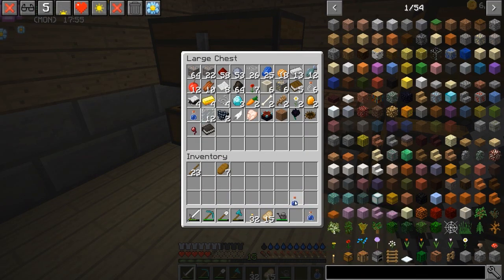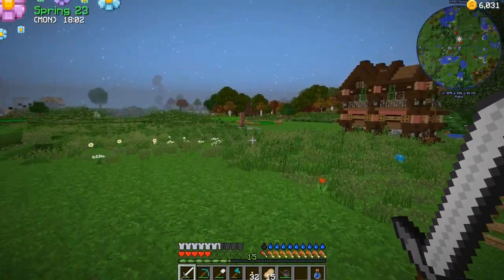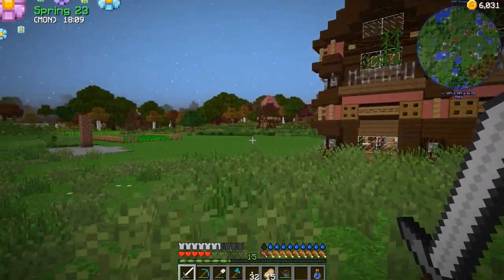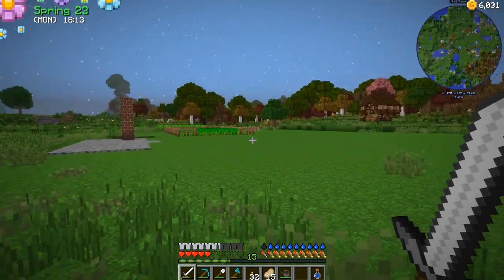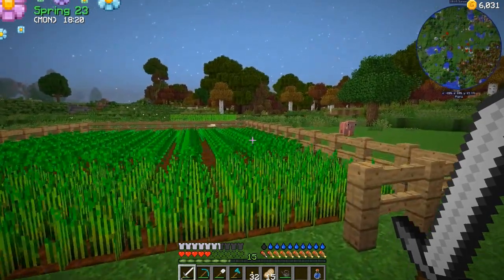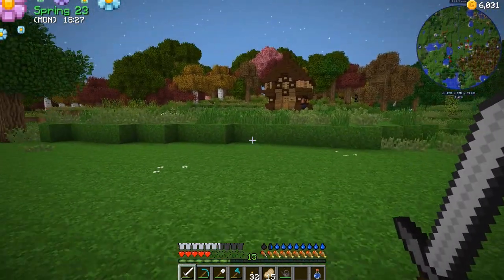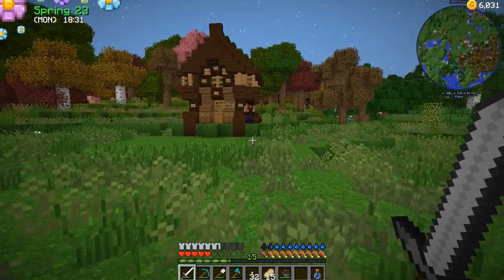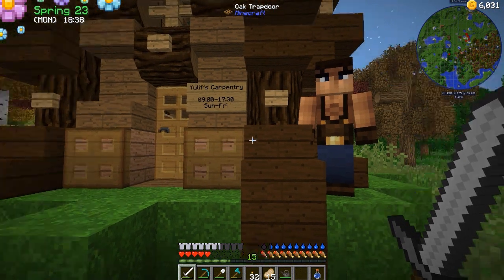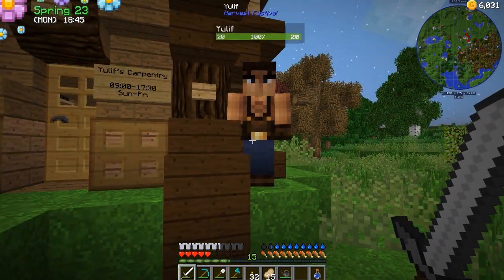After selling our last crop we actually have over 6,000 gold, and I actually think I already got the farm watered today, but I can't really do it yet because the sun's about to set. Today is a bad day. I'm gonna go check real quick — I am gonna be using my horse a lot more for getting around. Let's take a look at his times: Sunday through Friday, so he's pretty much open every day but Saturday. Need to remember that.